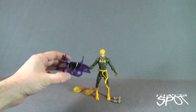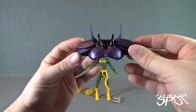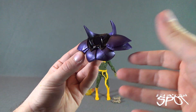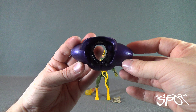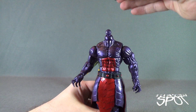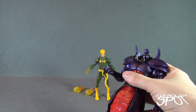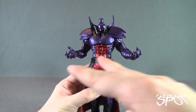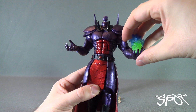Before we look at Iron Fist himself, let's check out the build-a-figure components he includes for Dormammu — that's the upper collar area of his torso. This actually reminds me of the old Toy Biz Sentinel, a similar style of purple carried over here. I love this purple color for Dormammu. Adding the collar is really just sliding it over the top of the torso — there's not much assembly. You now have Dormammu minus the head.